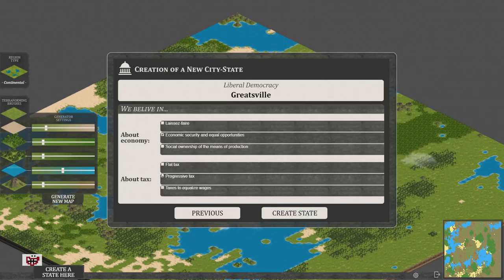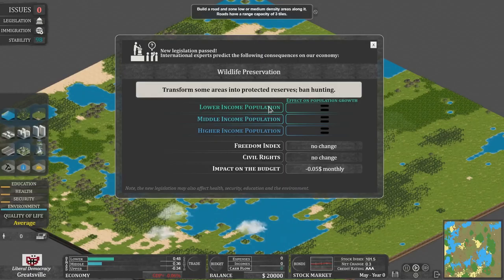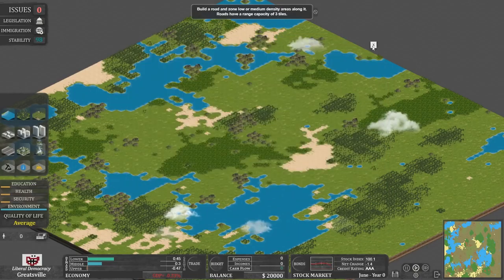Here we go. First of all, let's deal with an issue, because you keep getting these every few minutes and you have to choose what to do. Wildlife preservation — no participation? Let the private benefactors take care of it? All the way up to completely state-controlled. Let's go fairly David Attenborough here. It doesn't cost us anything, so why not? Though it turns out it's costing us a little money, so that was a bit of a waste of time.